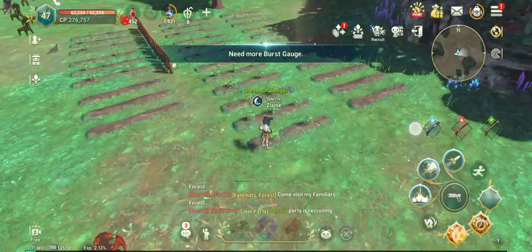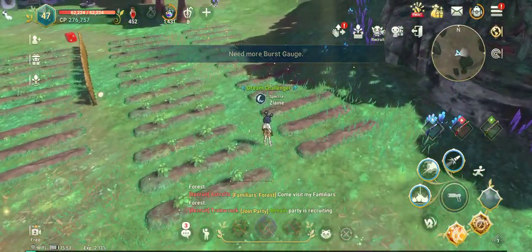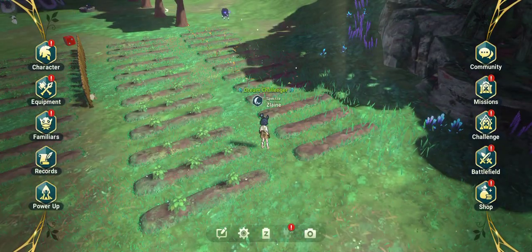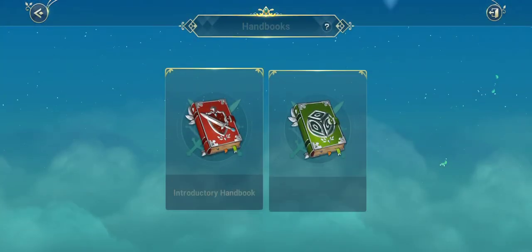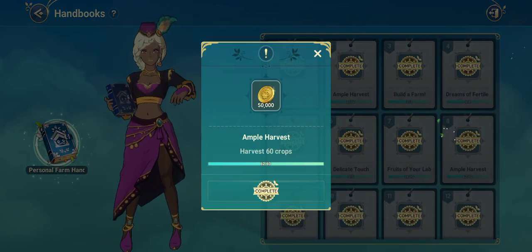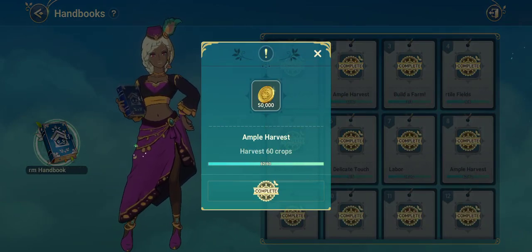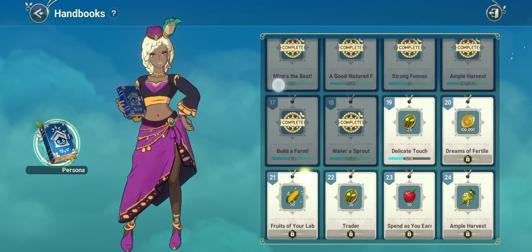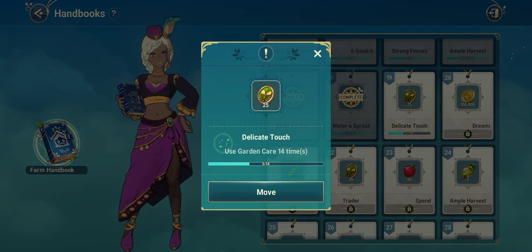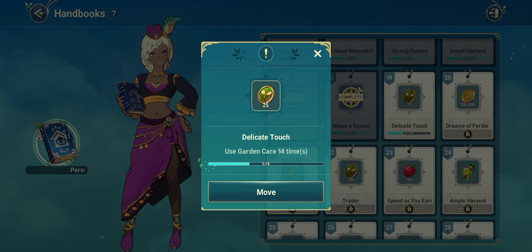If you'd like to use fertilizer you can also purchase it. Go into Missions and Handbook — under Intermediate there is a Personal Farm Handbook. You have to complete some tasks, and task 19 is called Delicate Touch, which requires you to use the garden care item.